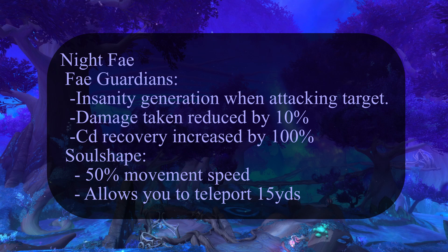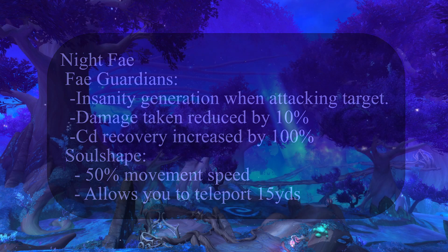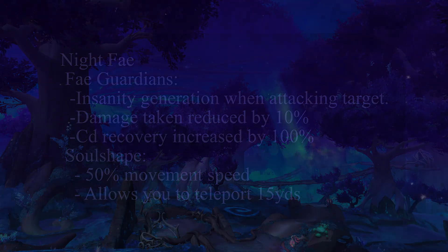It makes your burst more common and allows you to have a Void Form with PI and a Void Form without, making the spec quite smoother if you're using it on yourself. Not only does Night Fae give us a great ability through Fae Guardians, it also grants us Soul Shape, which is an amazing mobility spell and fixes one of our greatest weaknesses as priests: lack of movement.